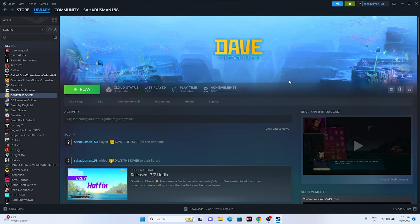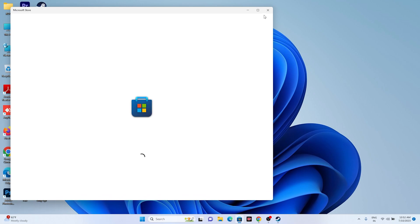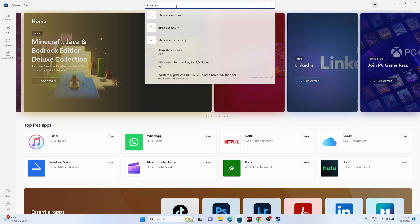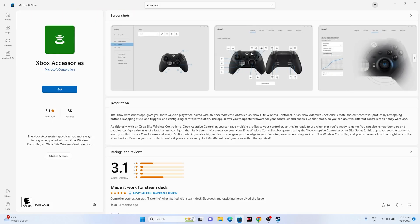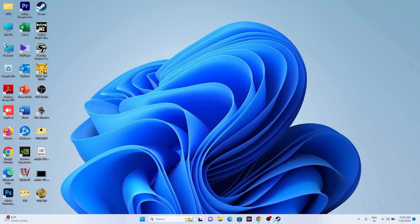For those using PS5 controllers, try installing or using PS4 drivers instead. For those on an Xbox controller, install the Xbox Accessories app from the Microsoft Store. Search for 'Xbox Accessories app,' download and install it, connect your controller, and it will have an option to update the controller firmware. Update your Xbox controller, then go back and try launching the game.